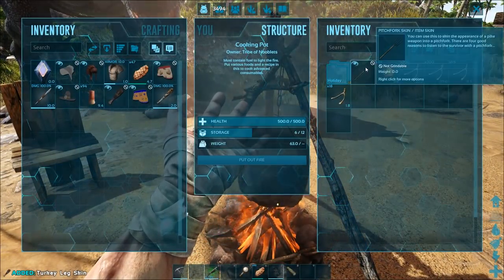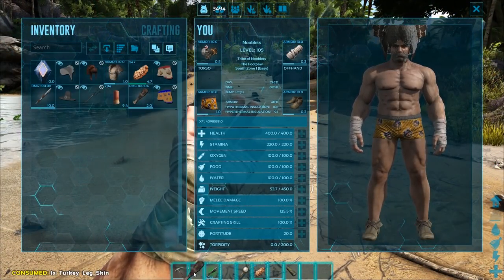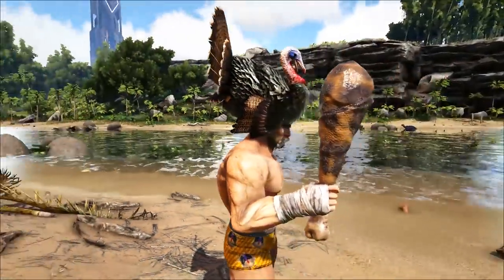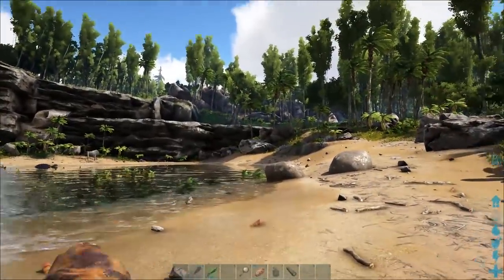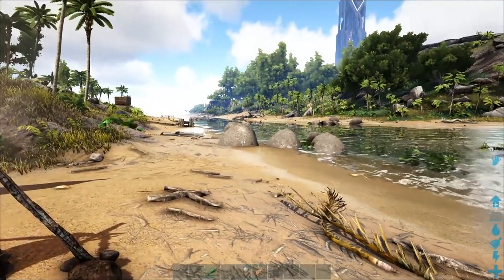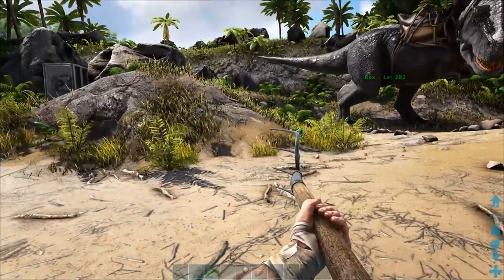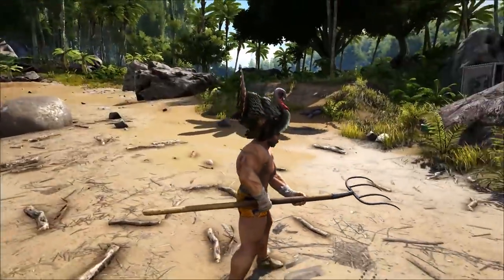Let's try the club and the pike skin. Club first - that's a big turkey drumstick! I wish they sold those at KFC. I prefer chicken over turkey myself - turkey's a bit rubbery. Batter people over the head with a turkey drumstick. Let's try the pike skin - get off my land! That looks more interesting. I suppose we haven't done more pike skins to make it more elaborate.